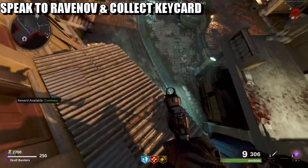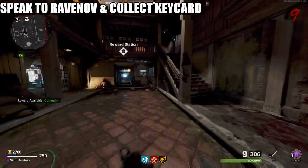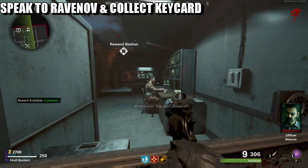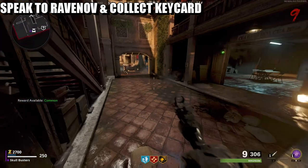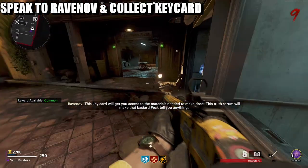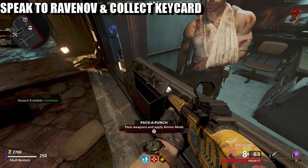Okay, for the next part you're going to head back over to Romanoff and he should give you a keycard. So once you're speaking to him he'll give you a keycard.